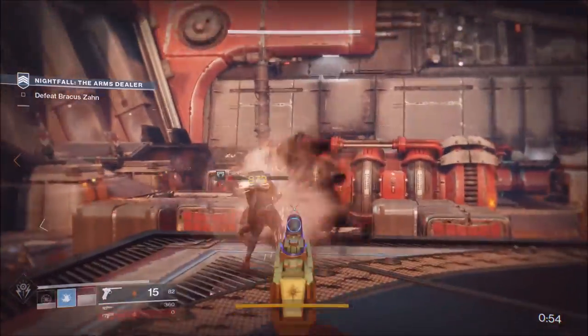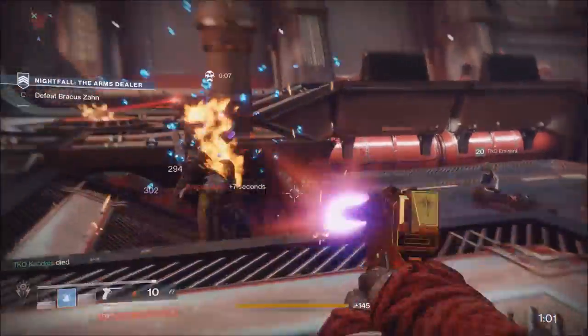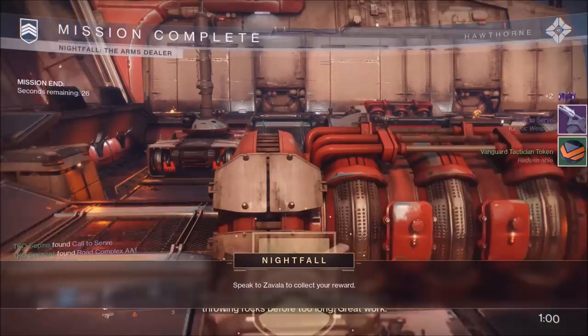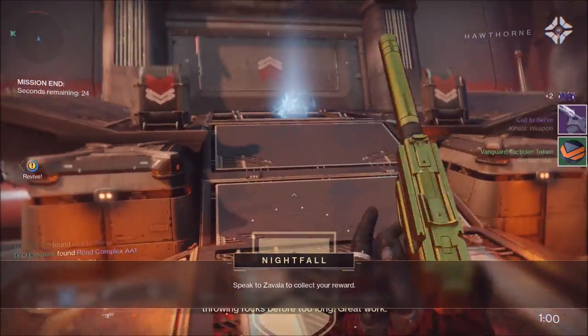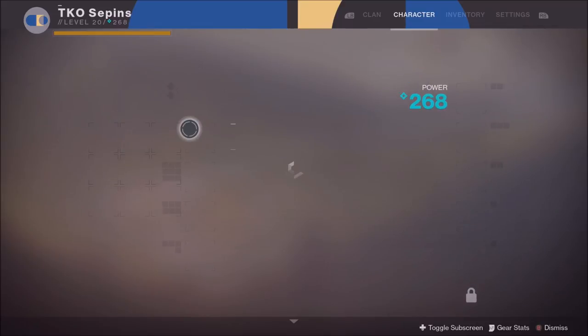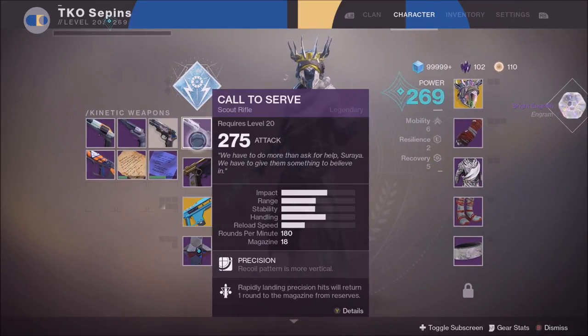While you're grinding, you'll be getting more gear, more rep, ranking up factions, getting exotics, and earning glimmer from dismantling — there's a ton of benefits. This is a really good grind because you can get to Light 265 easily and then work your way up to 300.